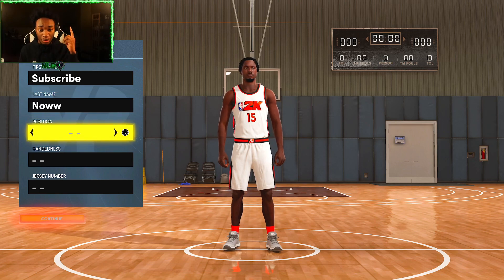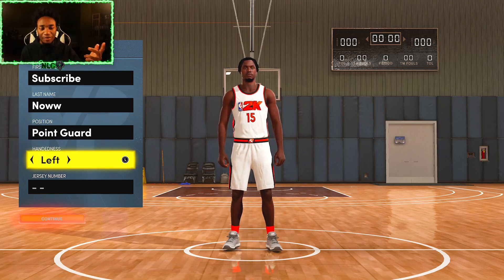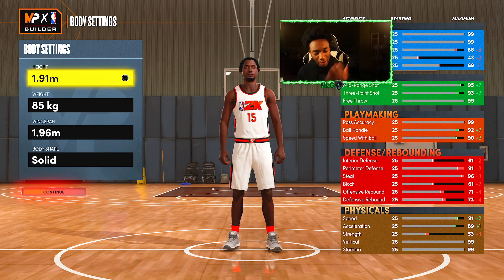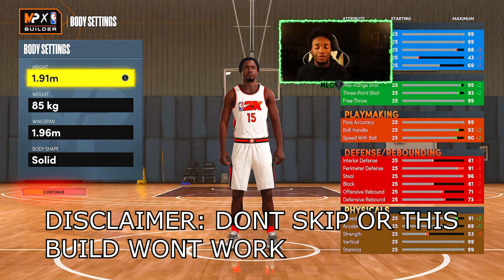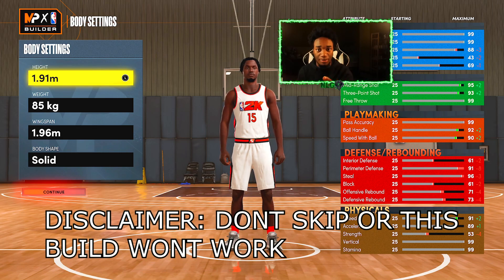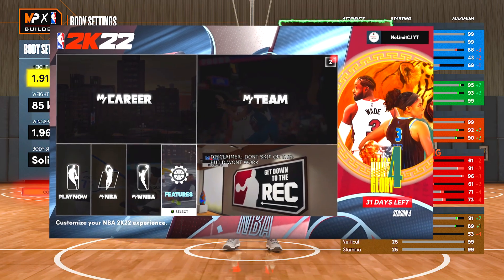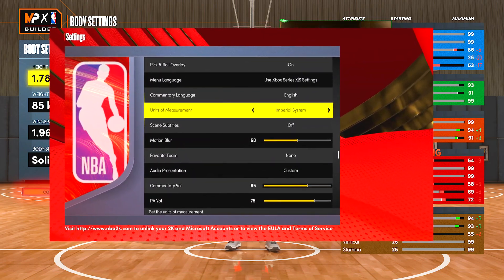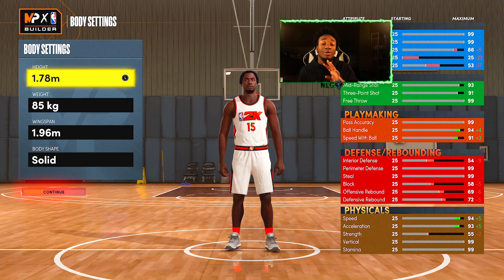What you want to do is make a point guard position, whatever hand — this part doesn't really matter right now. The part that does matter is the height. Now, for this glitch to work, you have to go to the metric system. I'll put it on your screen right here. You want to put it in metric system and then put the height to 1.78. This is not the official build, but y'all gotta hear me out — this is the only way for this to work. You have to do it exactly how I'm doing.